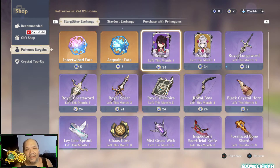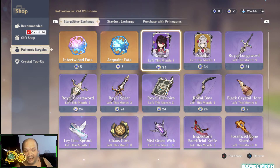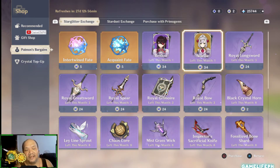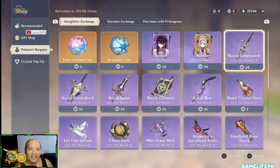You've got Beidou and Noelle — two good characters in the game. Noelle just came from the previous banner and Beidou will be on the standard banner. The only recommendation I'll give is to get them if you're going from c5 to c6. Same goes for Noelle — if you're c5 going c6, pick it up. Otherwise, I wouldn't suggest spending 34 star glitter per character if you're not going for c6 constellations.